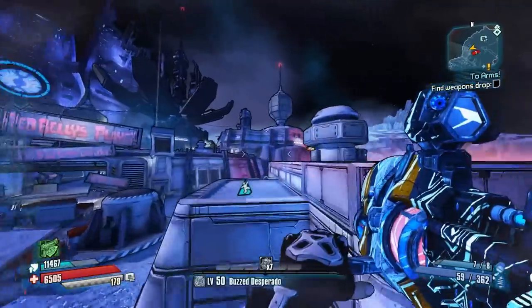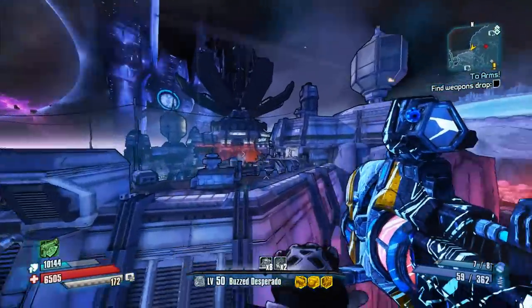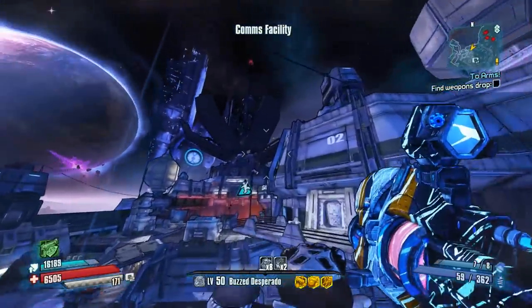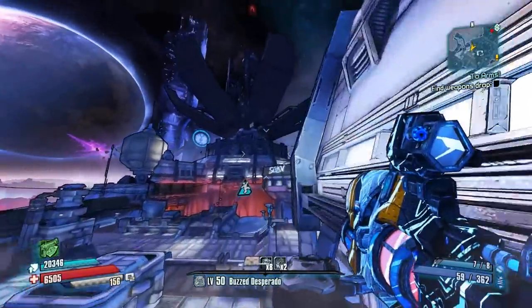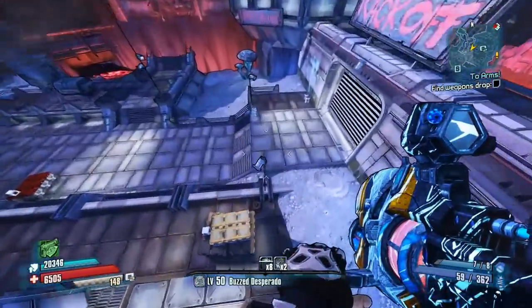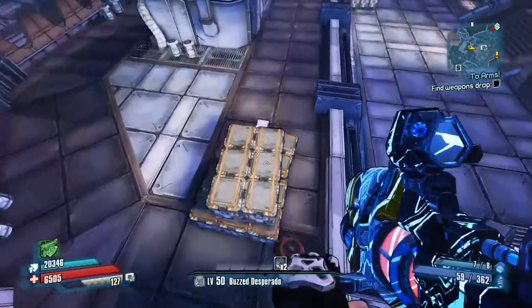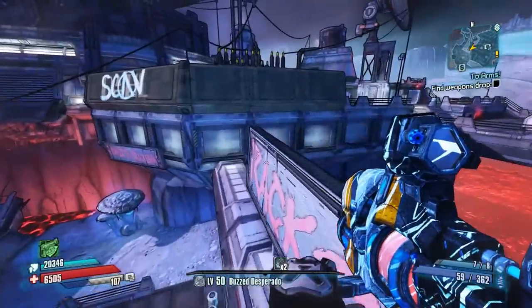My little Oz kit spawned whatever that little thing is that it spawns. I haven't heard the Oz kit talk yet though - it's supposed to talk. I guess it hasn't had a reason to talk yet. Oh man, that's twice in a row getting the head drop. I haven't heard the Oz kit talk yet. I guess it just hasn't had a reason to talk.